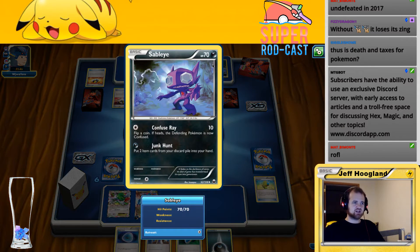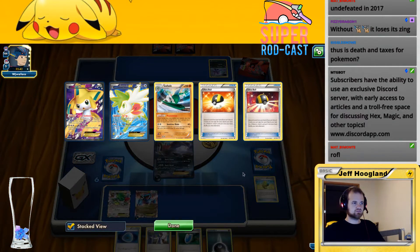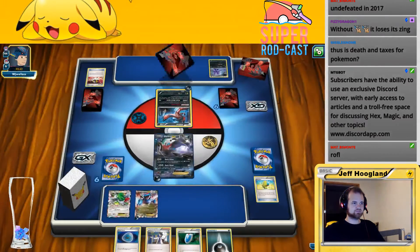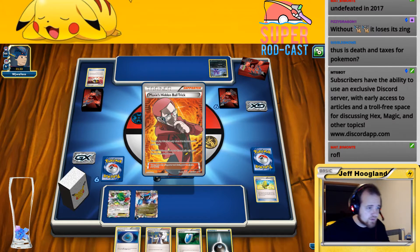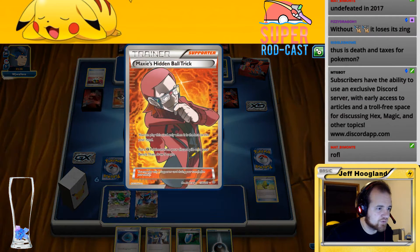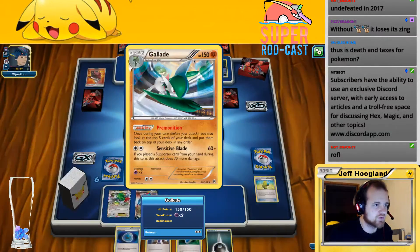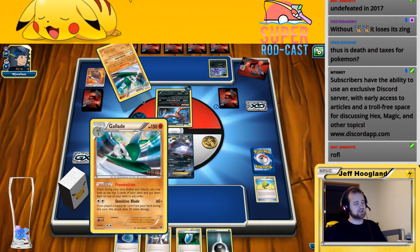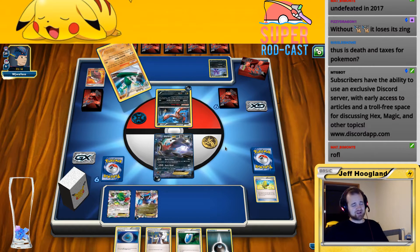So if I'm playing a dark fighting deck — Sableye: flip a coin, put two items from your discard pile into your hand, that's pretty good. Jirachi — change for a Fury Belt, play the top five cards of your deck, put them back in any order. Put a fighting Pokemon from your discard pile onto your bench — hidden ball trick — and then draw five cards. So they're cheating this into play: if you played a supporter card from your hand this turn, this attack does plus 70 damage. And of course my guys are weak to fighting. He's stacking the top five cards of his deck right now.